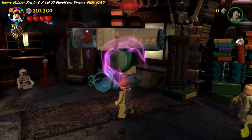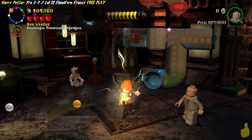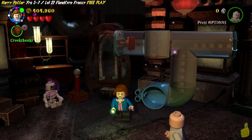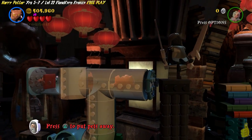We're gonna need Reducto to go ahead and blast away a few pieces on the old scale there. Once we tip the scales, we get the piece needed for the old tube over here. And we need to use Leviosa to actually manipulate that upper piece there.